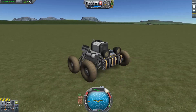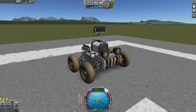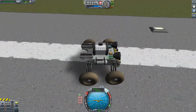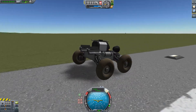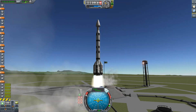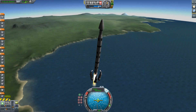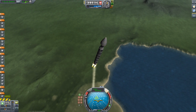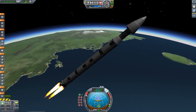Okay, so what about rovers? Well, on Kerbin itself it's easy — you can drive them around anywhere you want because there are so many relay stations around the planet that you almost always have range. But you mostly are not on Kerbin when you use rovers, so let's get to some other planetoid — well, actually the Mun.